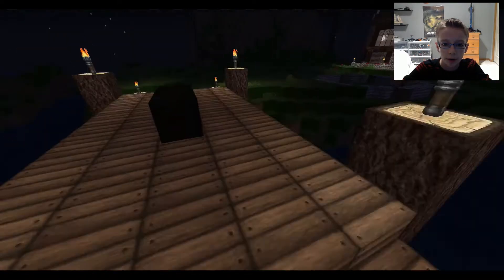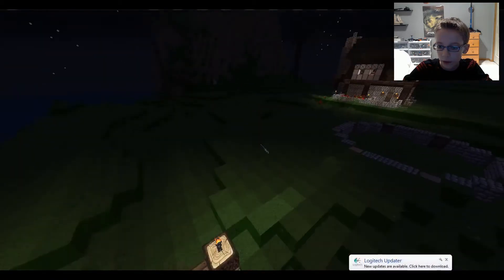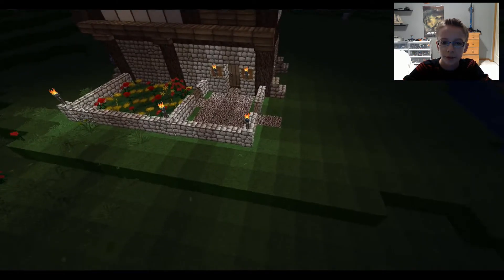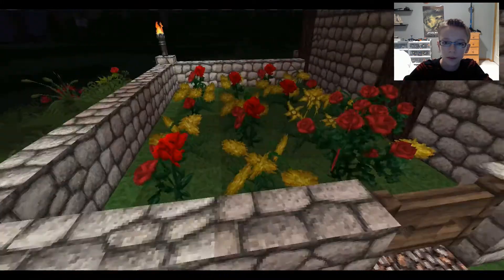I've got this bridge going across, and this is a chest of my materials so I don't have to keep going into inventory and trying to find some. Here's the next house, got a little garden.